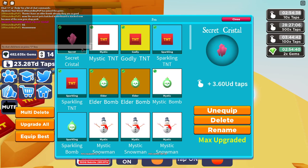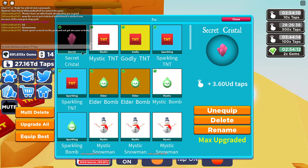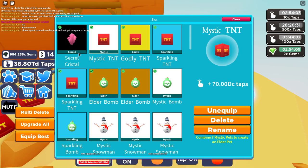3.60 UD taps a second, and it's max upgrade as well - that is amazing! Just as I was about to pause the video as well - I'm so happy I've managed to hatch that during the video. I'm literally about to pause it and I've done it. As you can see I've actually hatched a Secret Crystal on this island and the stats are phenomenal.